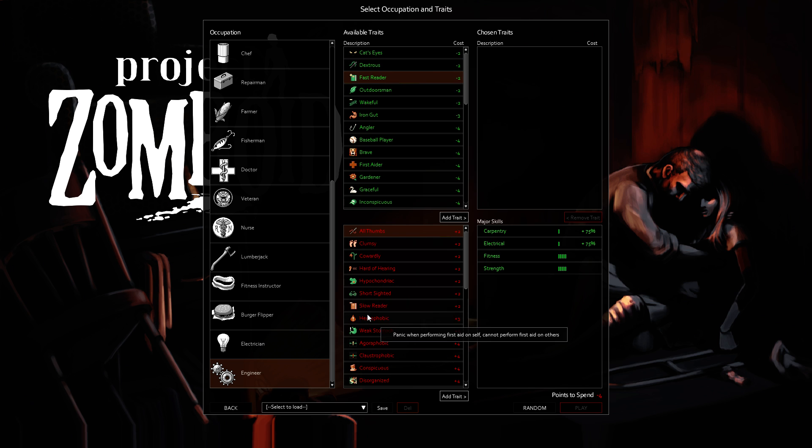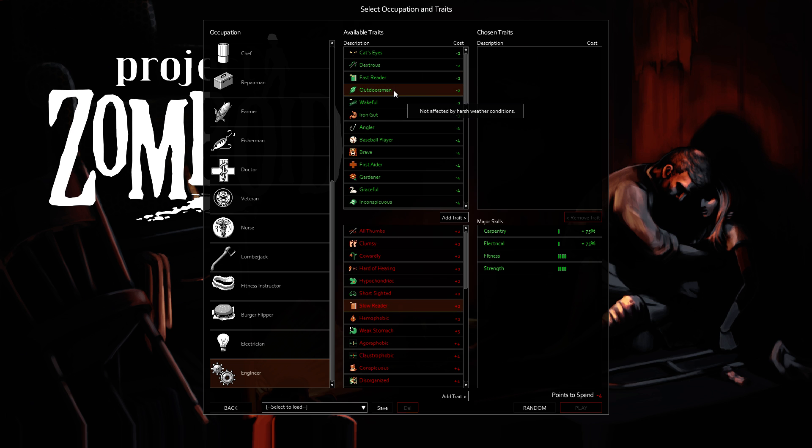Fast Reader versus Slow Reader — Fast Reader I would pick if you're playing in a multiplayer server where you can't pass time or sleep. But books take forever to read anyways, so I tend to go with Slow Reader. Outdoorsman is one of the traits I always pick nowadays because I don't want to have to worry about the rain. If you have Outdoorsman, you don't get sick from the rain, though you do get slowed down. For 2 points, I'm all over it.